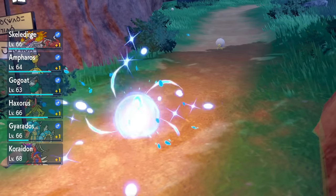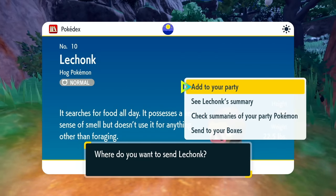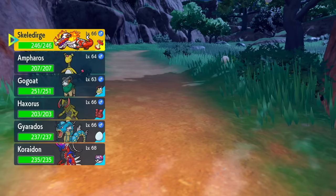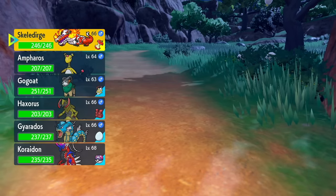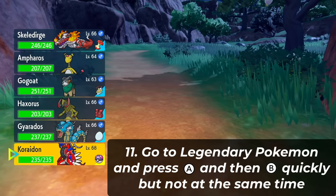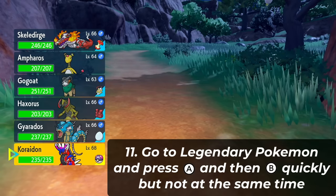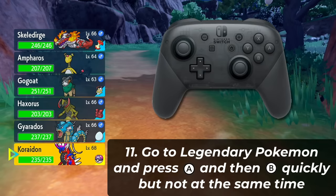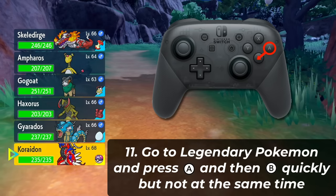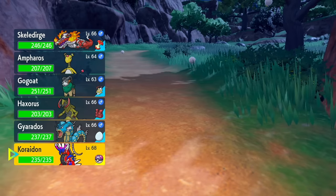Once you've caught the Pokemon, it's going to give you options. If you haven't registered it in your Pokedex, it'll mention that. Then it'll ask what you want to do with the Lechonk — press A to add it into your party. It'll then say: please select a Pokemon to swap from your party. This is where the most difficult part of the process comes. You want to go over to your legendary Pokemon and press the A button, but also the B button really fast — but not at the same time. Press A with your thumb and then quickly slide your thumb to B and press it as well. If you press A too slowly, it'll say you can't send Koraidon into your boxes. If you press only B, it'll say Lechonk has been added into your boxes. You have to time it correctly.